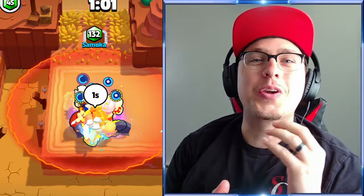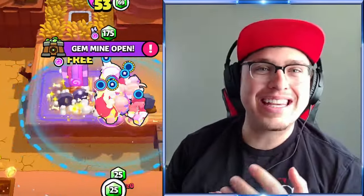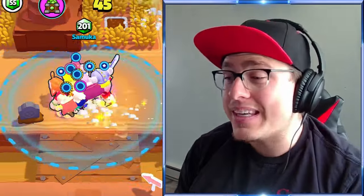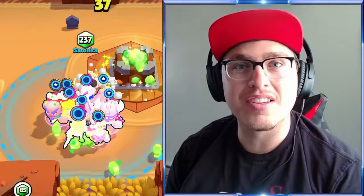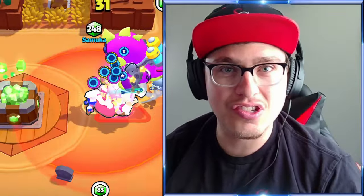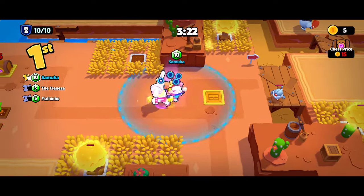Today we're going to be talking about the most goated squad member in Squad Busters, and that is the Traitor. It's funny because the Traitor was my least favorite squad member to use initially, but after I got him to his third tier rank and he started to give me three gems, he became OP. I realized that he is so good, especially in the end game of Squad Busters.